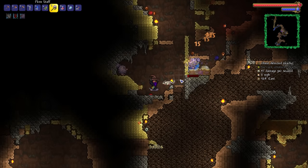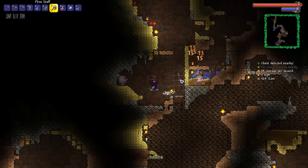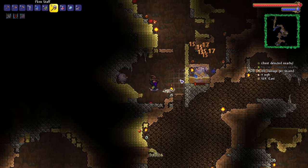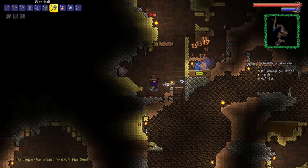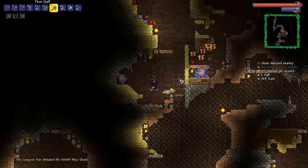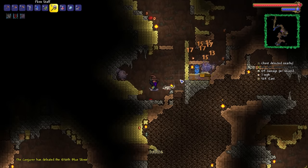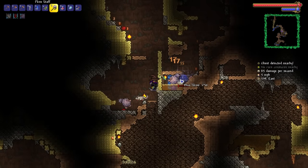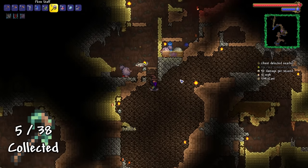I swear this game knows I'm doing a Summoner playthrough and is therefore not giving me the rare drops I'm looking for. The Slime Staff is just being ever-elusive — I know it does drop because it happened in my normal Let's Play series. My goodness, I'm going to need to give the spacebar a vacation after this. Yeah! There it is! Finally! Very, very good indeed.